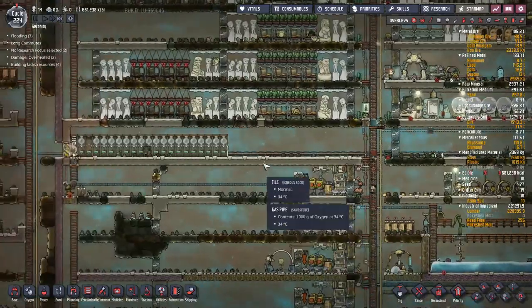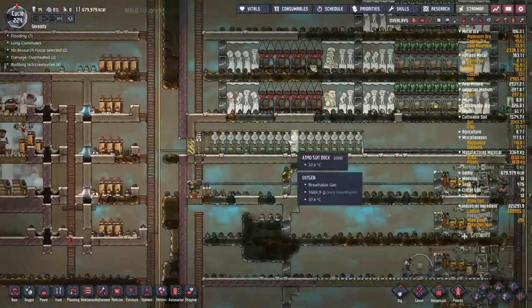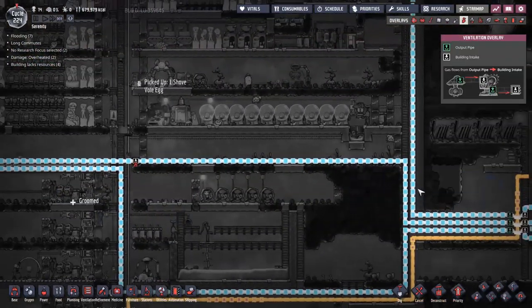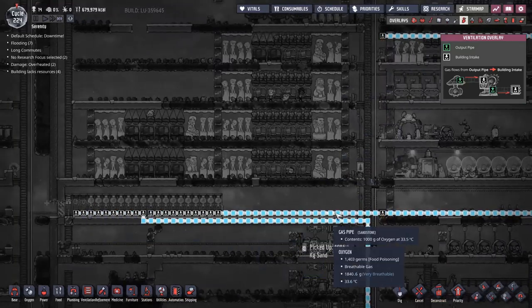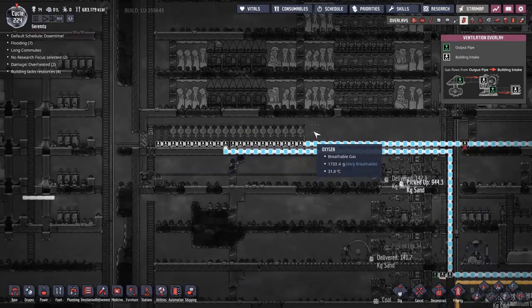Some of the side projects I took on in the background: I installed 10 extra atmosuit docks just so I could get more duplicants in and out. It's just hooked up to my second oxygen line. I'm going to put in an extra 10 dock atmosuits later so I can have a full 30 - it's just one kilo of oxygen per pipe, 10 atmosuit docks, all works out.